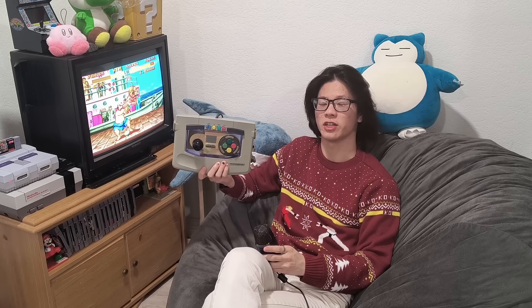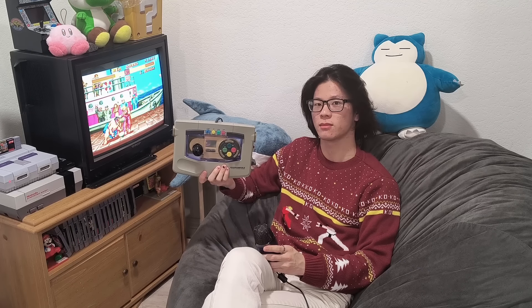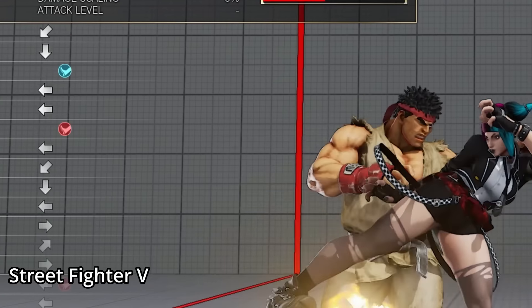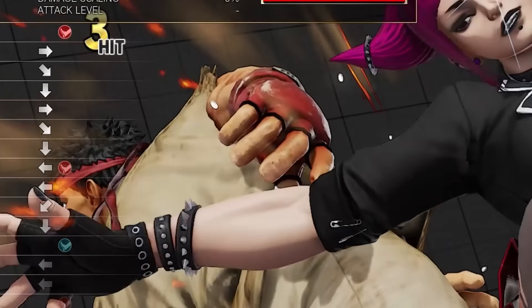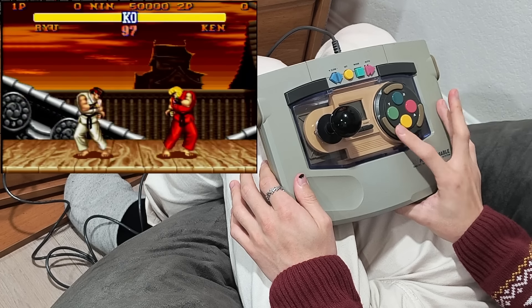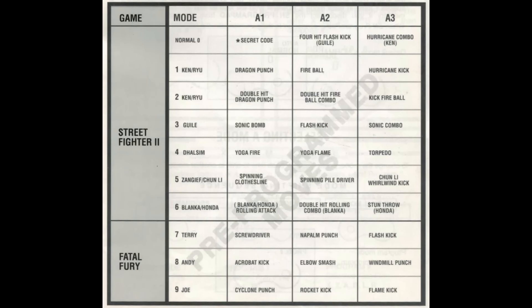A lot of modern fighting games let you record and play back movements for training dummies, but older games didn't have this feature. With the SN Programmable Digital Action Learning System from QJ, you can bring this feature to the SNES with programmable macros. This controller lets you use macro inputs, and it even has a built-in screen to show what inputs are being registered. Macros are a series of inputs that can be played back with a single button press — this controller has macros for specials and combos for both Street Fighter 2 and Fatal Fury.